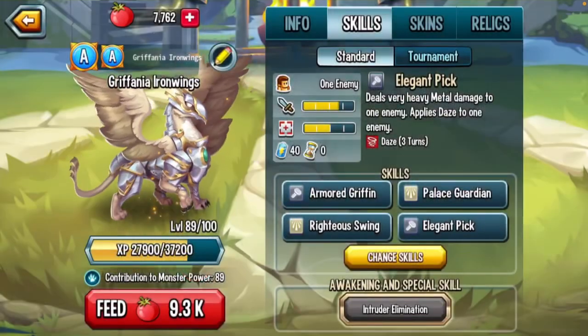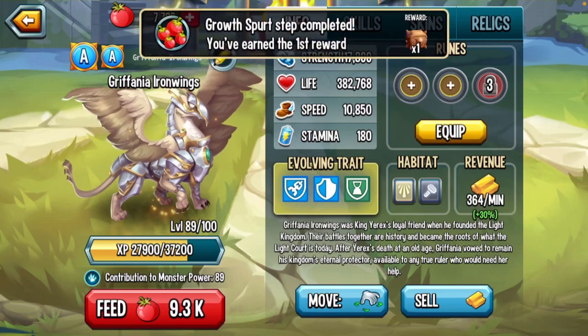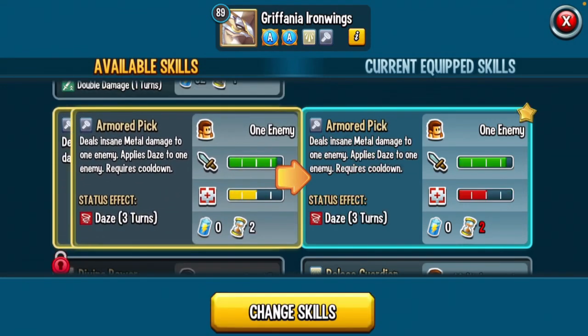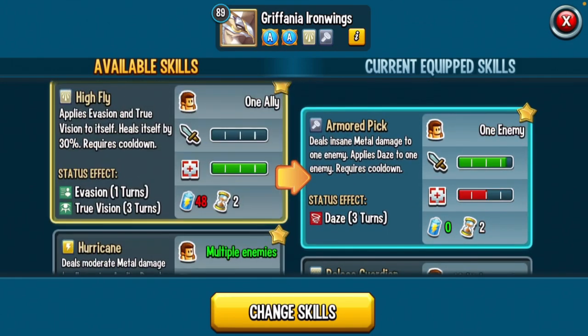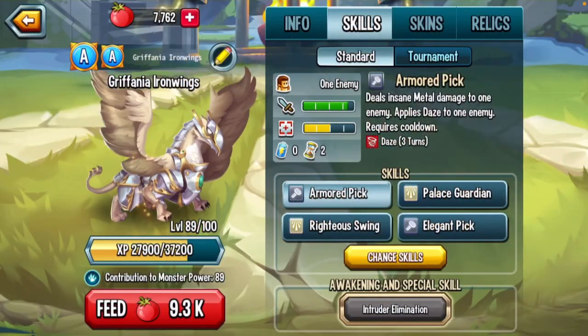It turns out I actually did not have enough food to get it to max, but it is what it is. We're at level 89 right now. Looking at the skills, we've got armored pig, zero stamina — yeah, we're definitely using that one, it's insane. Metal damage, evasion, and double damage — that's really good. Hurricane too.